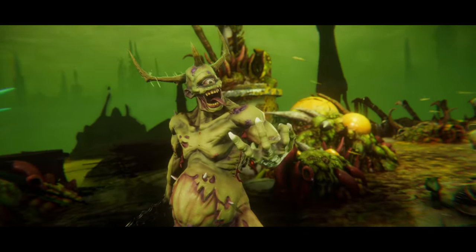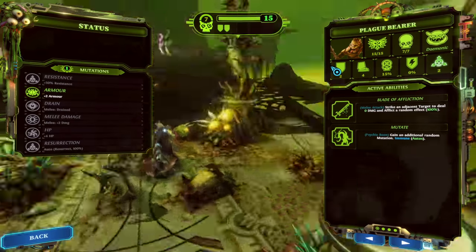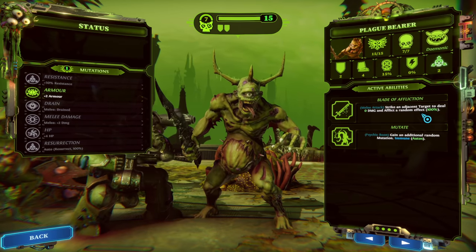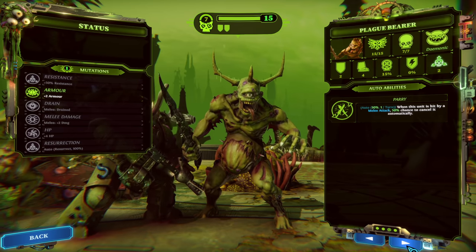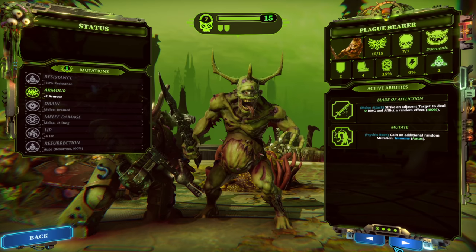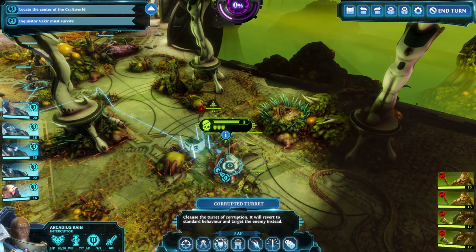Nice. Hello, you're new. That's a tanky group. Is that the unit we saw at the end of the last mission? It's a Plague Bearer — Blade of Affliction, zero damage but a random effect. It can mutate, gain additional random mutation. Currently has two armor. It's got seeds. It can parry — 50% chance when hit by melee. It's a corrupted turret. Cleanse the turret of corruption so it will revert to standard behavior and target the enemy instead.